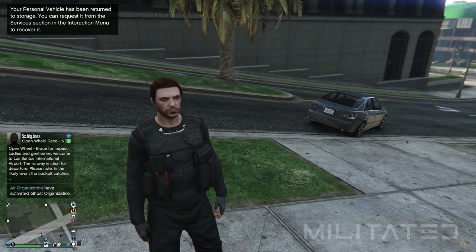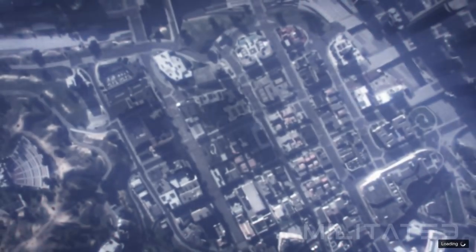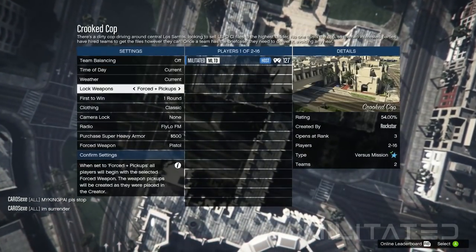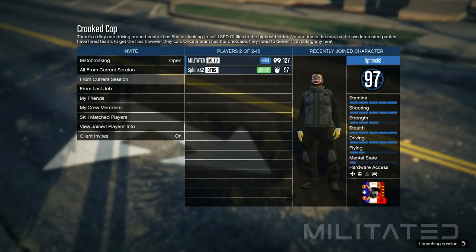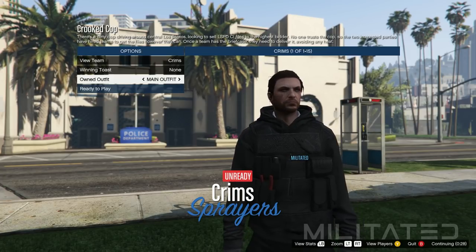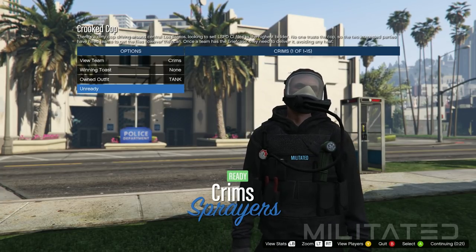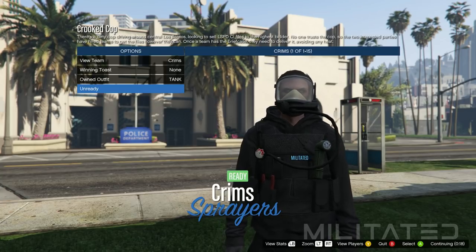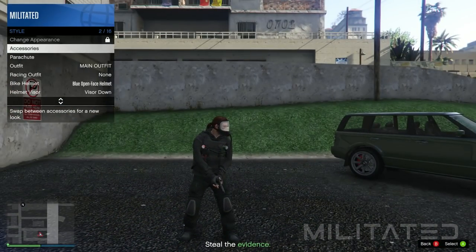We're now ready to transfer the vest and pouches onto the actual outfit, so start up Crooked Cop the exact same way as before. Make sure clothing is set to player owned on the settings screen, invite someone, and launch the job — you can find someone in the Discord server if needed. This time go down to owned outfit, press right once to equip 'main outfit', then press right again to equip the outfit called 'tank'. Main outfit turns into the hoodie and pants, tank turns into the tank top, and you can see that we've kept the vest and the pouches. Once the mission starts, open the interaction menu, go into style and accessories, press left on gear to equip the earpiece, open the phone, and quit the job to unload back into a GTA Online session.